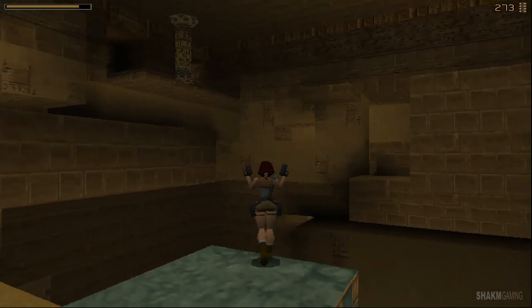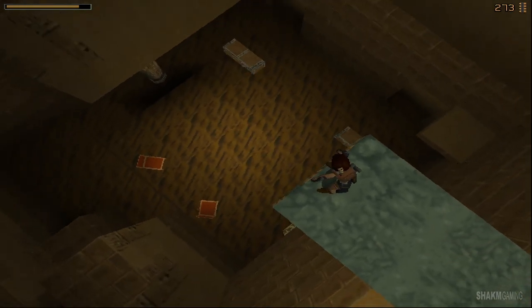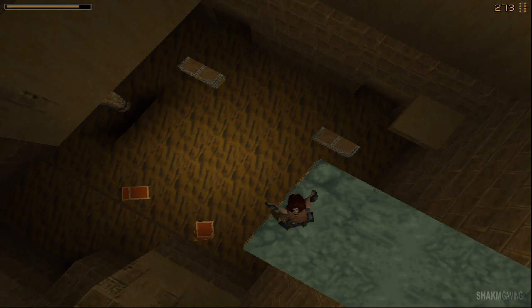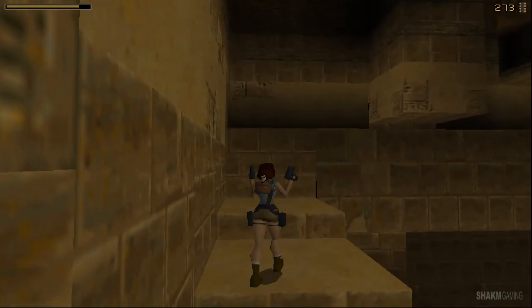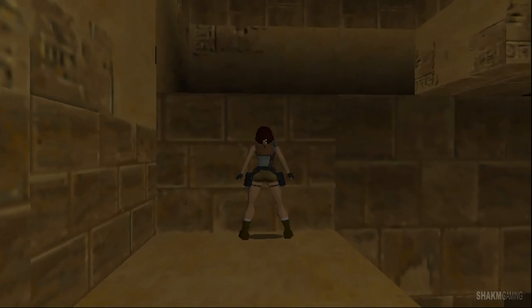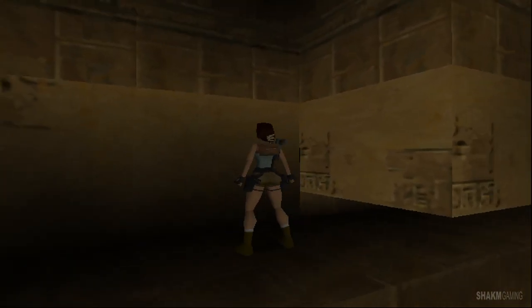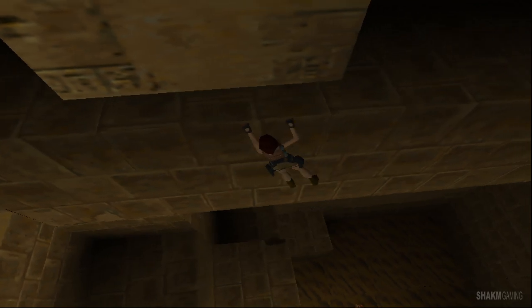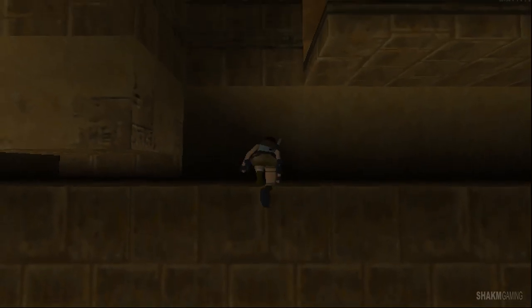Oh, I know this place. This is one of those instances where the developers are being mean again. Down there, whenever you see those things - I guess those are sarcophagi for the mummies; maybe they don't look like sarcophagi but maybe they are - that means there are nasty enemies down there. You actually don't need to drop down and fight them; it's just the developers baiting you. I will probably avoid that fight, not only because I'm a coward but also because I want to conserve med packs for later.